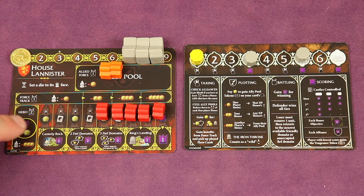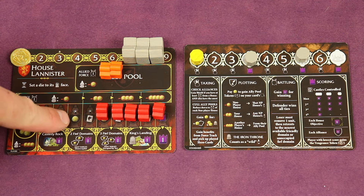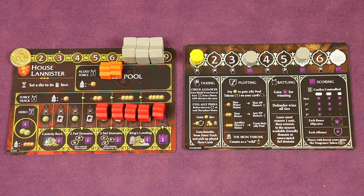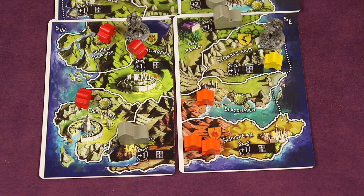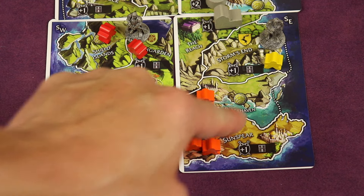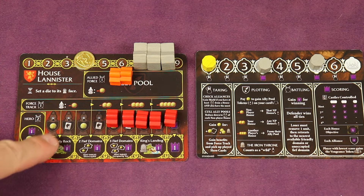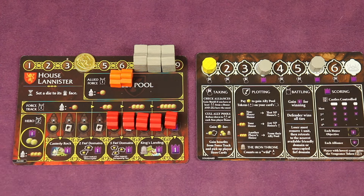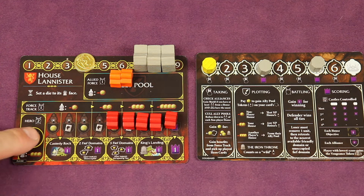Then you gain coins. I'm going to get two coins, plus coins for different fiefs I control — for example I control this fief for one coin, and with my alliance shield I control another fief too. You're also going to be getting plot cards; in this case I get two of them. You can never have more than the max of four cards, not counting your leader and hero cards.